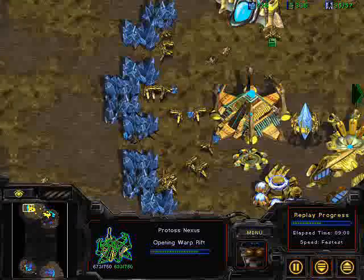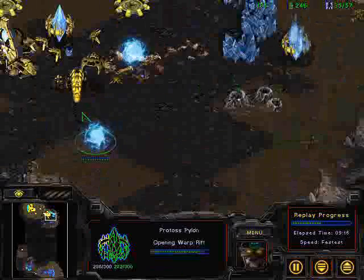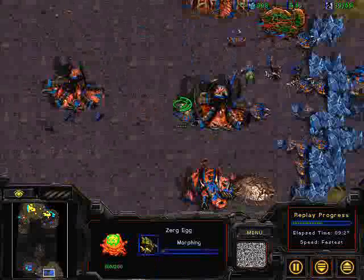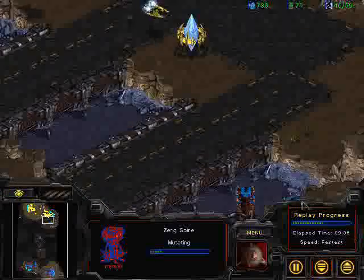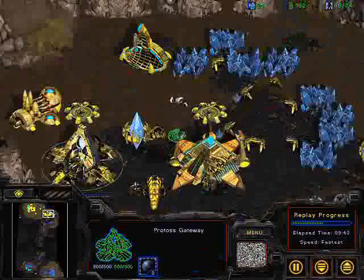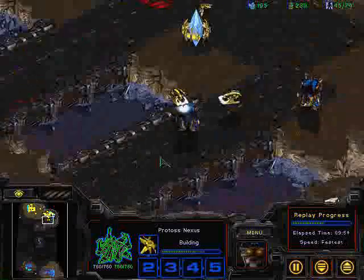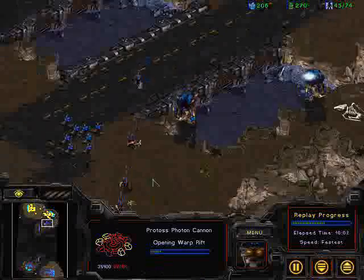If you're playing Zerg you don't want to be bottled up — you want to be the one controlling the area while the Protoss defends their base. Anyway, we can see I'm shifting gears here to Mutalisks. The real purpose is to keep attacking and challenging his economic strength. Because of this Protoss build, it's really geared toward a late mid-game battle, and I don't want the game to proceed to that.